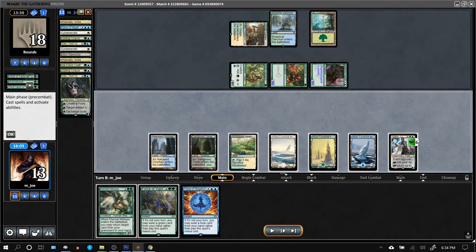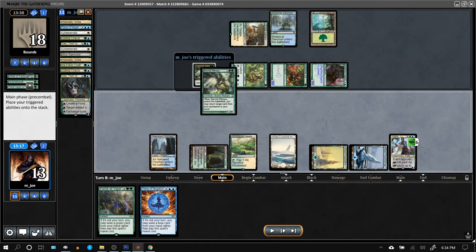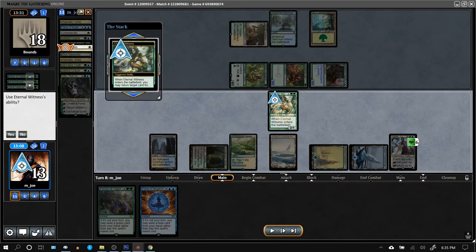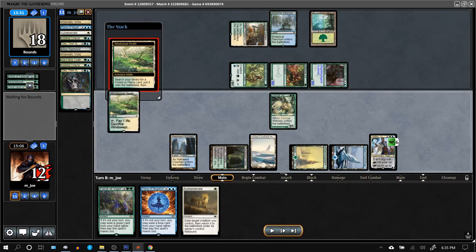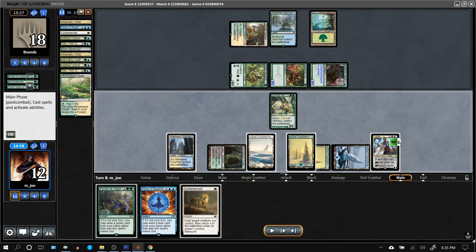Starting to open things up. Teferi is down, so Ephemerate is amazing — it's a constant ghost block every single turn. There are two Ephemerates in the graveyard, so I can Ephemerate whenever I want and keep getting the other one back.